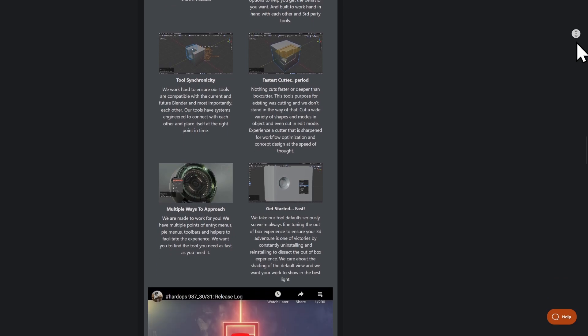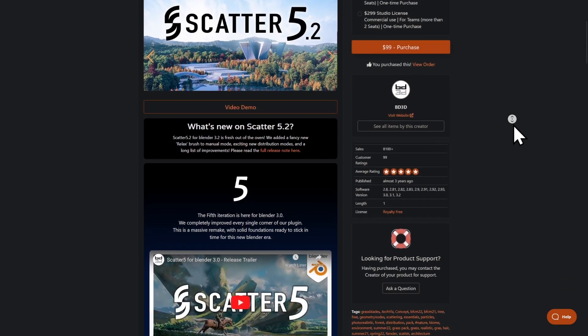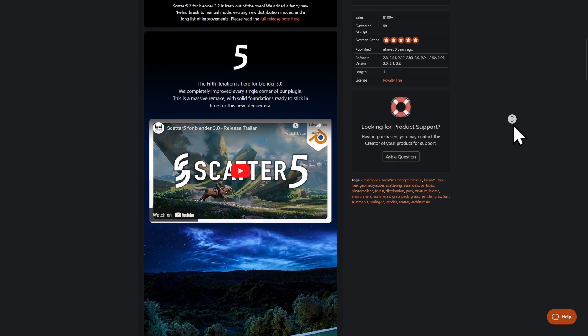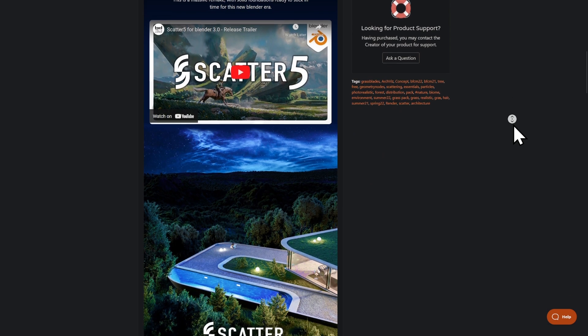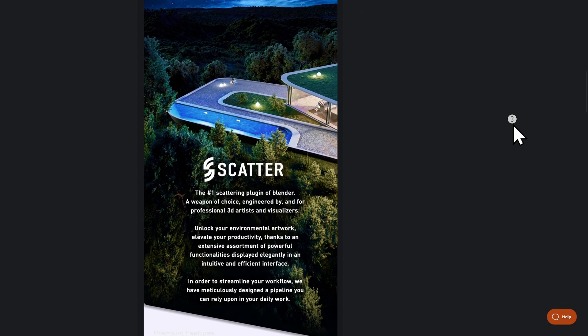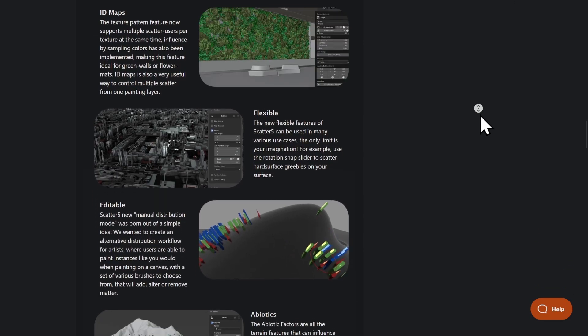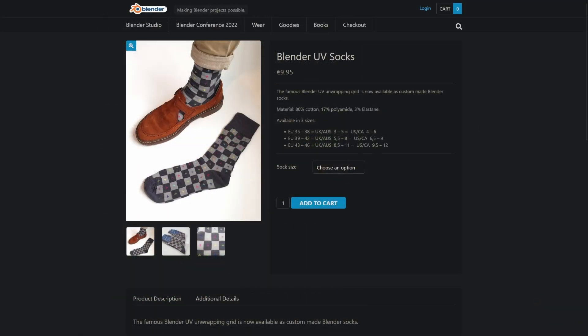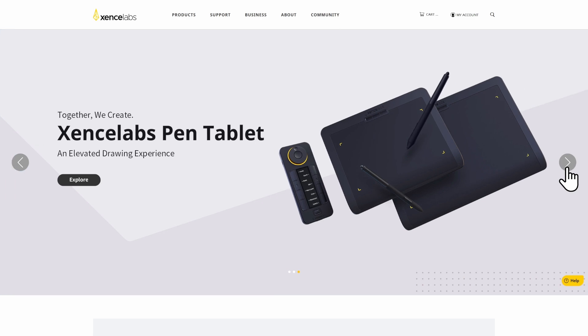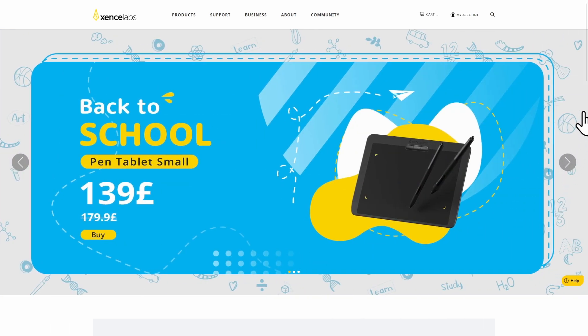On top of all of those we also had several seats worth of Scatter 5, so we were able to give away some licenses for that. That is just an incredible scattering and distribution solution — it utilizes geometry nodes now but also has a whole load of other quality-of-life things built into it, so definitely check that one out as well. Along with these I gave away several sets of Blender socks — the UV layout socks from the Blender store.